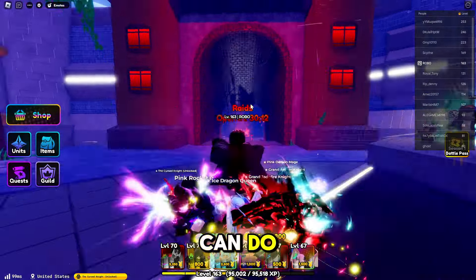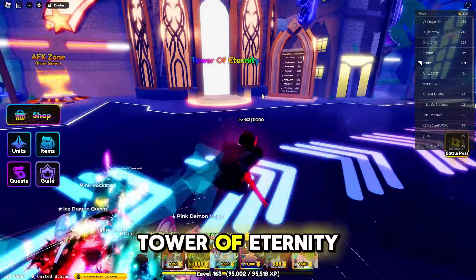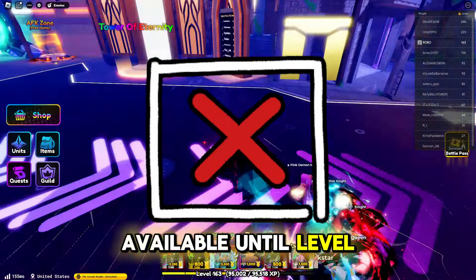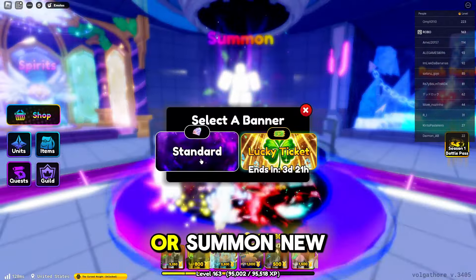Starting off, there's not a ton we can do. Raids aren't available until level 20, Tower of Eternity isn't available until level 30, portals aren't available until level 20, and trading's not available until level 15. So we're going to have to focus on the units we have right now or summon new ones.